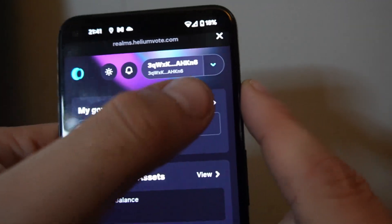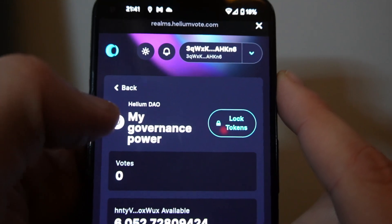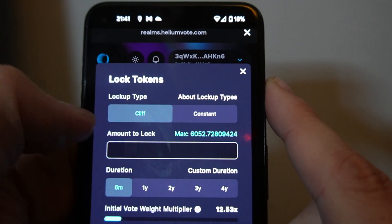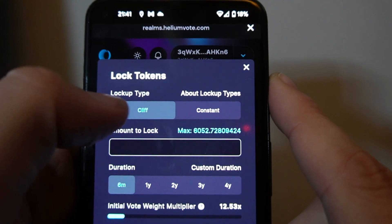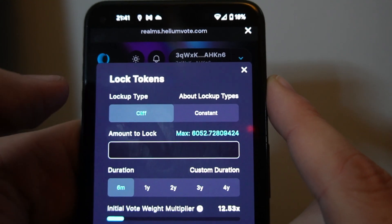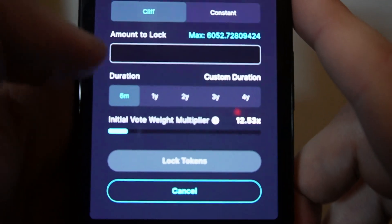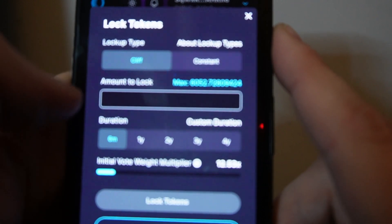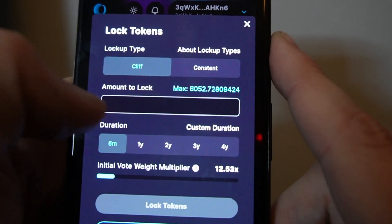Now that I have a connected wallet, I can click View up the top and then click Lock Tokens. There are two types of options: Cliff and Constant. Cliff starts the cooldown immediately, so once you set a duration it will start that cooldown right away. What's interesting right now is there's a land rush bonus of 3x.